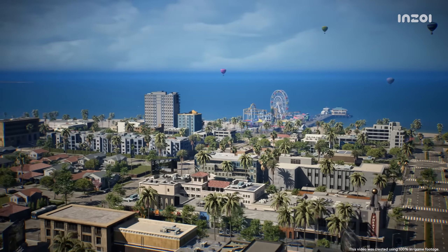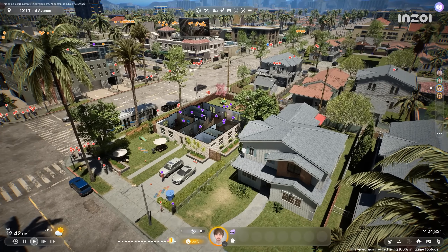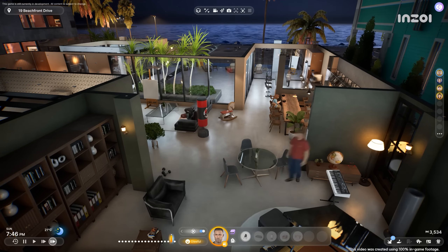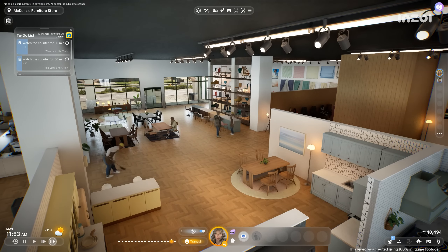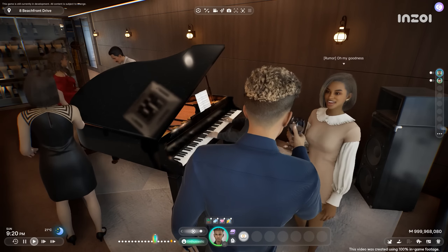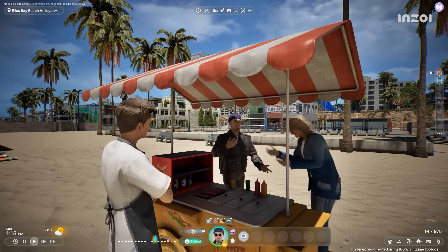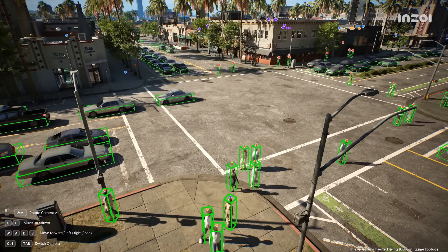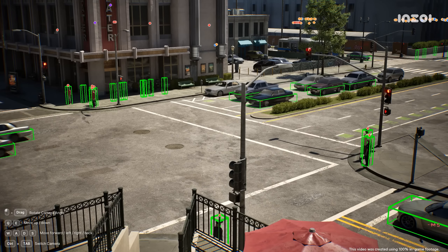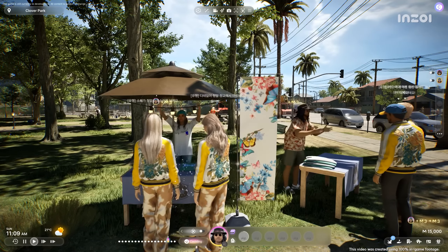Remember, Inzoi is a life simulation game. If everything happened as expected, it wouldn't be life or a simulation. While you can create your dream characters, homes, and simulations, the nature of the simulation genre means you'll face unexpected situations. Just like real life, you'll experience unplanned events. To provide a more realistic life experience, Inzoi has implemented a complete community simulation where every person in the city lives with their own will, facing various events and accidents, just like in reality — such as colds, trends, and rumors.